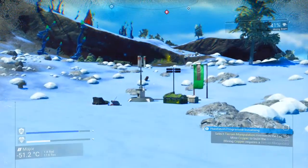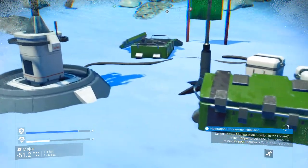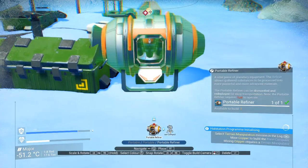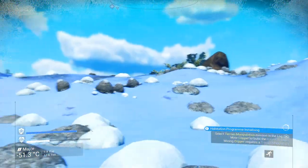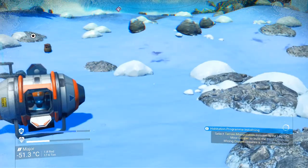We don't have any chromatic metal — not to worry though. If you brought your portable refiner from your previous planet, you can use it to convert copper into chromatic metal at a 2-to-1 ratio. We'll just drop that here so we don't lose it. That means we need to find 60 copper somewhere to turn into 30 chromatic metal to finish building the base computer.